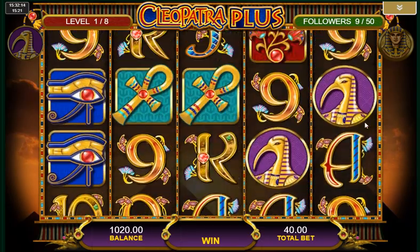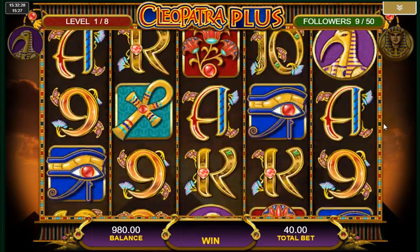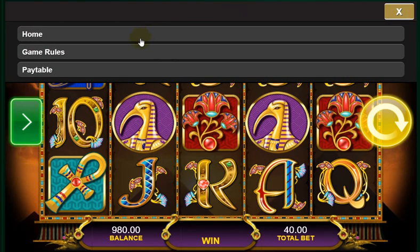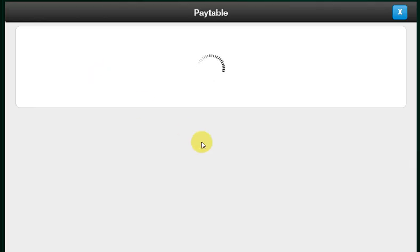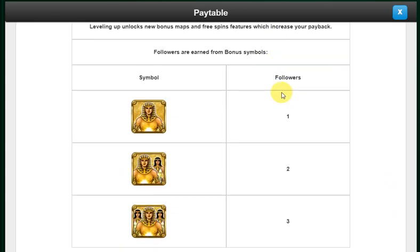You get all these familiar sound effects. It's a pretty good game but it is very different. If we look at the pay tables, you'll find we don't have a conventional bonus round like we do on the original. Basically these are called followers — they're also scatters. If you see three or more you get the three spins bonus, but it's a very different bonus to what you'll be used to.